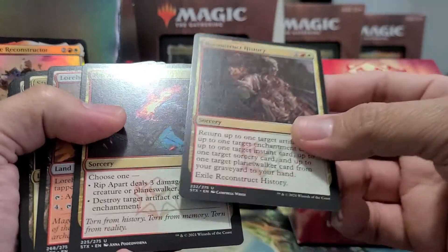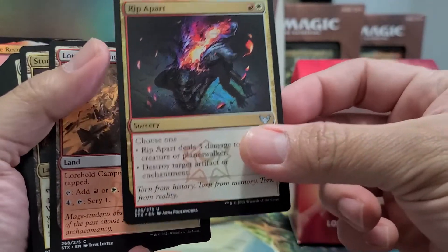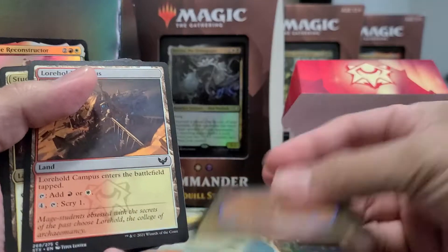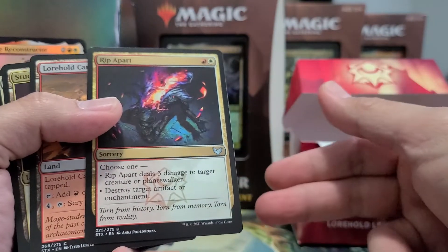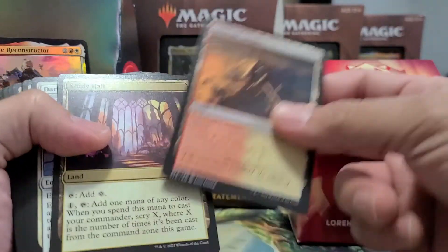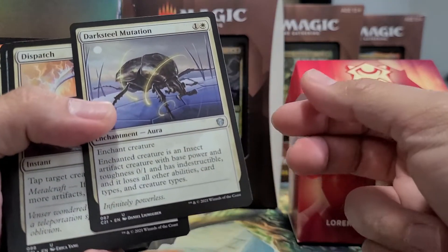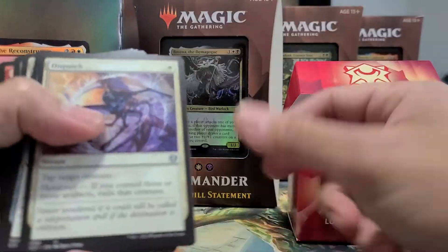Other notable cards include Secret Rendezvous, Reconstruct History, and Rip Apart — which is from Strixhaven as well. Rip Apart is a great uncommon: for the same mana as Boros Signet and Lightning Helix, it either deals three damage to a target creature or planeswalker, or destroys an artifact or enchantment like Disenchant. You also get the Strixhaven scrylands, Study Hall, and Darksteel Mutation — reprinted here — which makes any creature essentially useless.